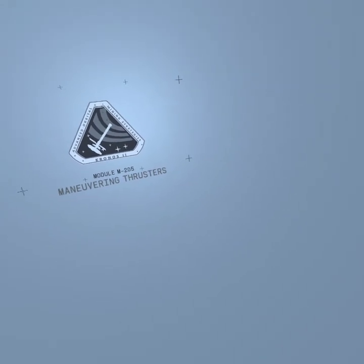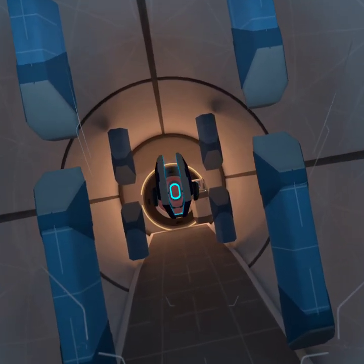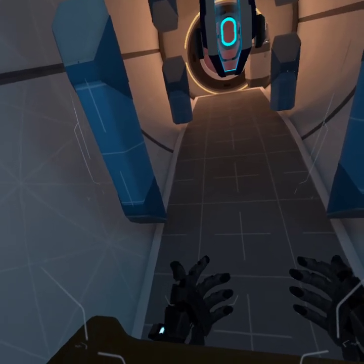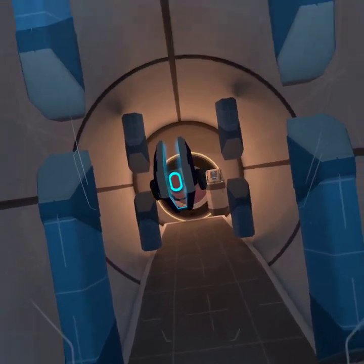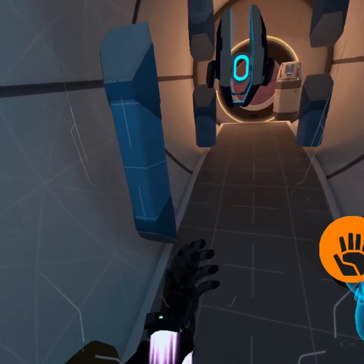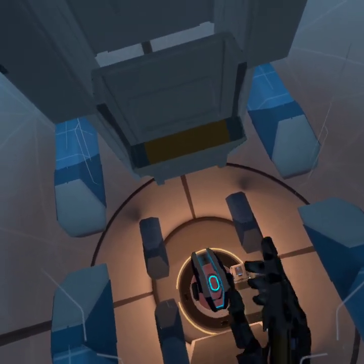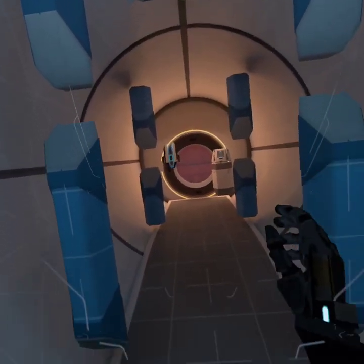Maneuvering thrusters. Your hands are equipped with maneuvering thrusters, allowing you to move more freely in zero gravity. Activate your left thruster. Activate your right thruster. Now please exit the activation pod and use your maneuvering thrusters to reach the door ahead.